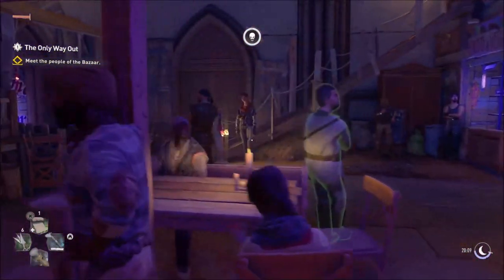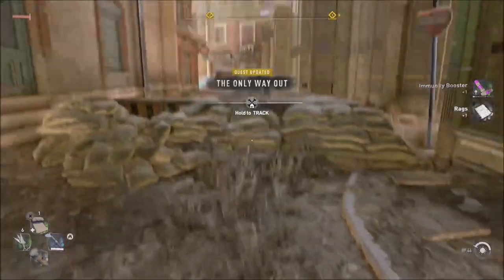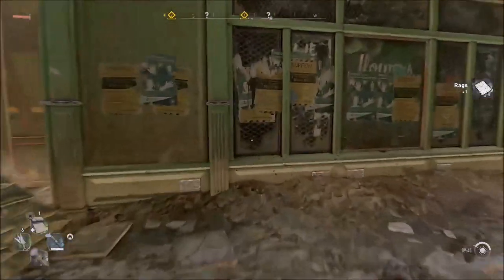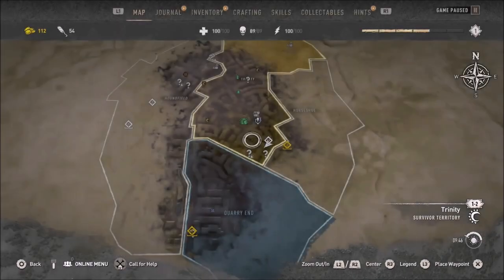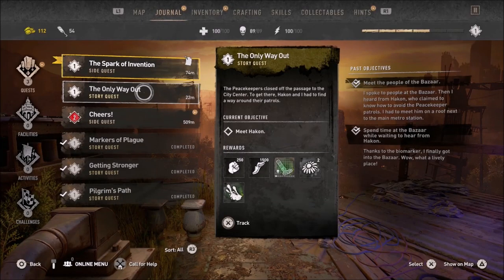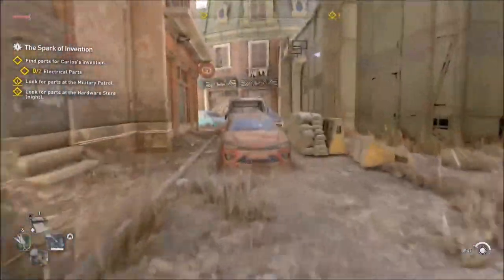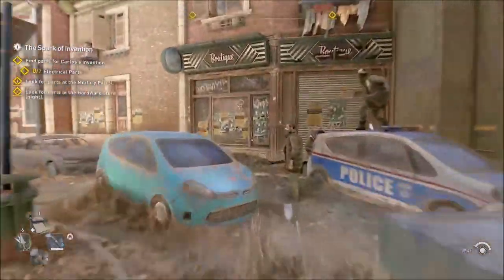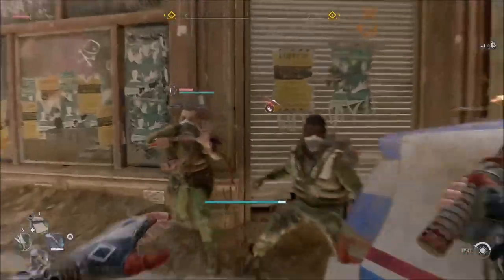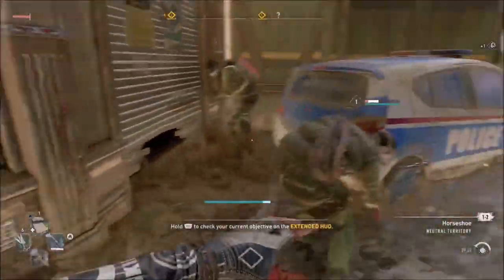Quest updated! We actually did it - all I had to do was talk to these guys. 'Spark of Invention' - 'The Only Way Out' - 'Meet AK.' That's literally all I was supposed to do the entire time. Now heading out - there's combat nearby. Jumping on enemies and taking them down.